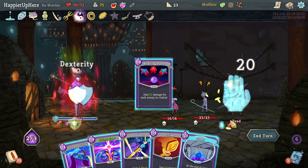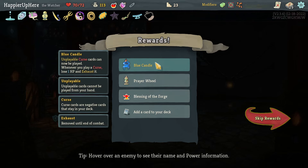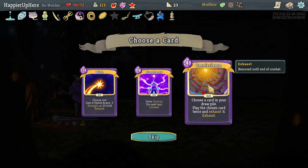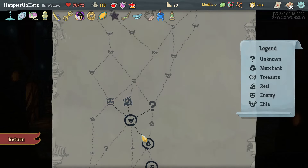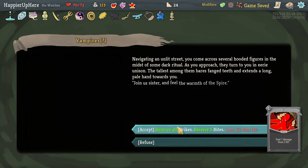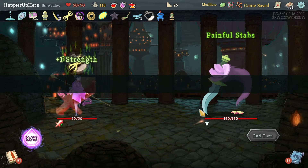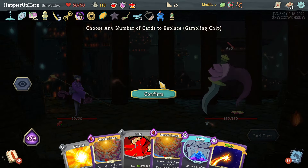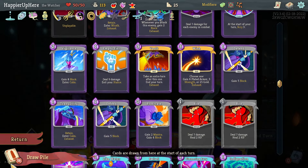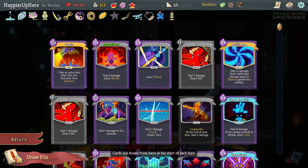Perfected that one. Got Blue Candle - curse cards cannot be played, whenever you play curse lose 1 HP and exhaust it - really nice. Prayer will give normal enemy encounters a bonus card reward. Blessing of the Forge, or a second Wish - tough choice, let's take the second Wish to maximize gold. Taking the right path. Removal of Strikes and gain five Bites - that gives me an extra Collector bonus. I'll take it - not happy with the card choice but it's 25 extra points.